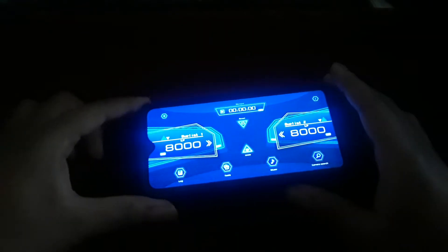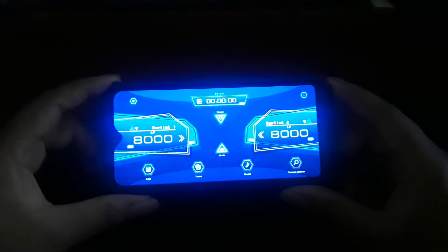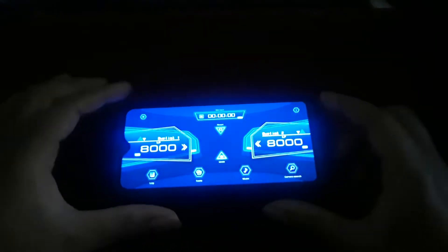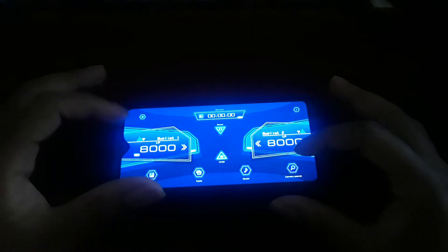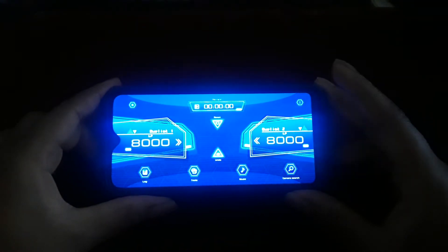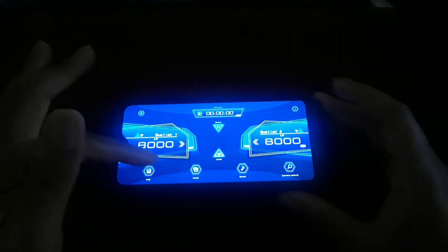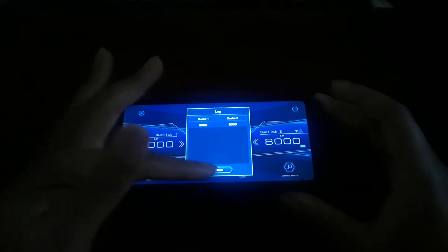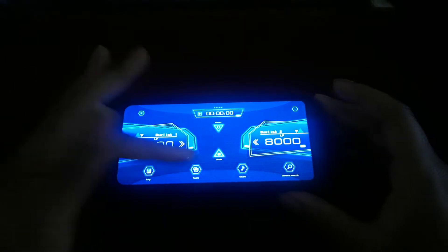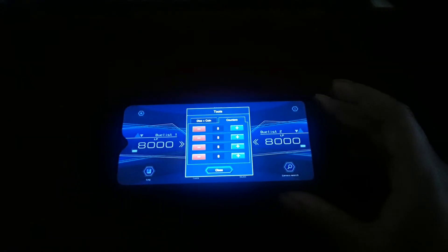The duel feature sets up a calculator, so in landscape mode it will access a nice calculator for you and your opponent. It has life point features, a camera setting — which I think is more for cards — and you also have a log which will allow you to see what interactions happen between both you and your opponent.